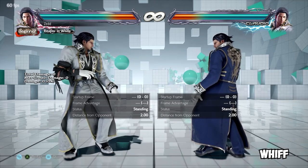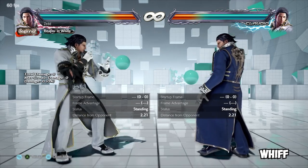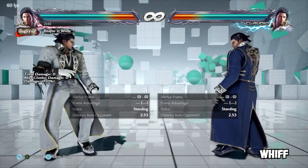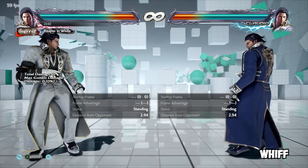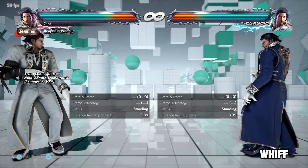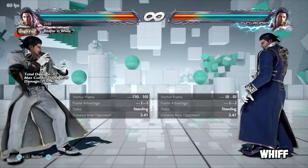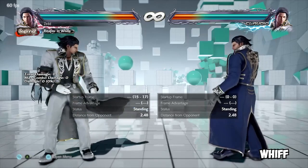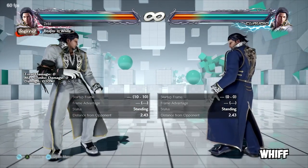Whiff — simply means you missed an attack. Baiting a whiff and whiff punishing are huge components of fighting games, and it's very important not to whiff unintentionally. Sometimes intentionally whiffing is strong — like a jab to make your opponent think you're doing something more punishable, then punishing their punish attempt. Intended whiffs: pretty good. Unintended whiffs: not so good.